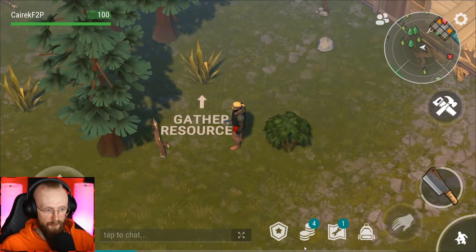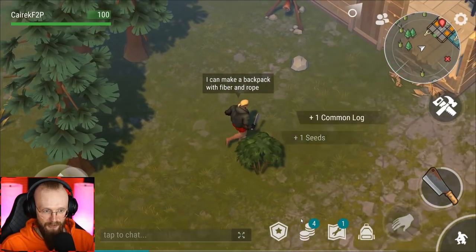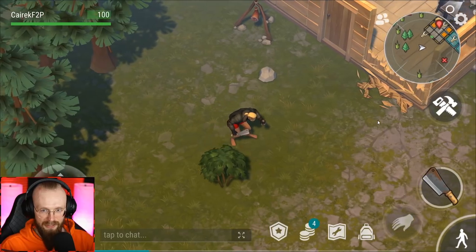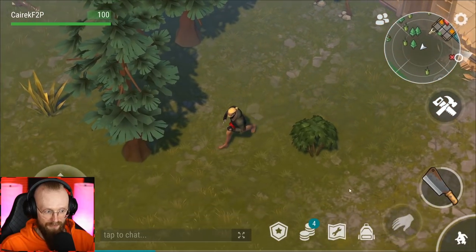That free tactical backpack is going to help us progress in the game much, much faster — it's going to be much easier to play. I can make a backpack with fiber and rope, so that's what we're gonna do. We're going to craft... do I really need to craft a spear? Probably not. We just need to level up a bit more in order to unlock that backpack. We don't even have it yet.